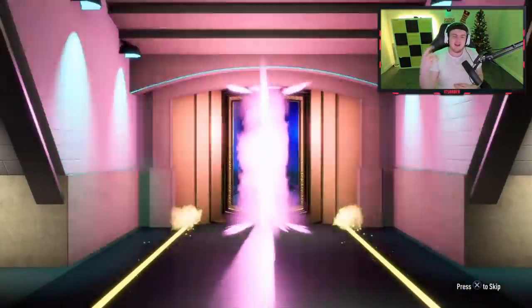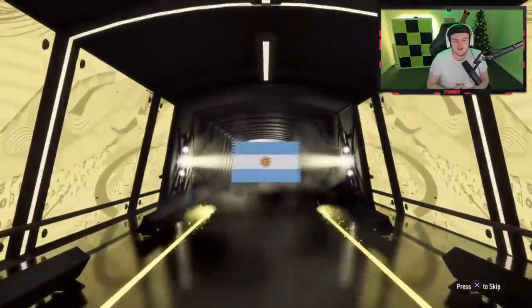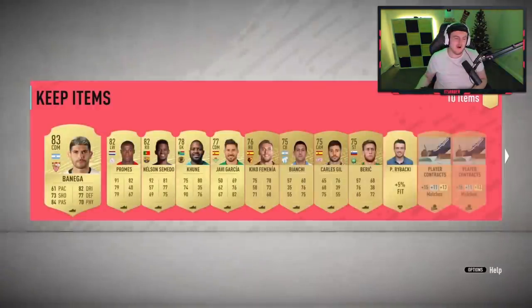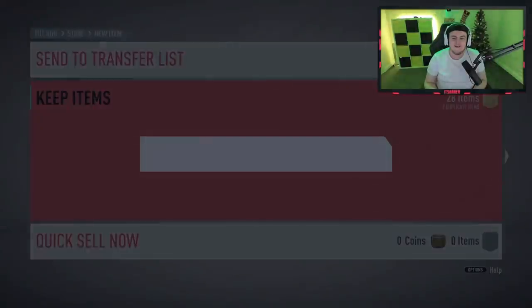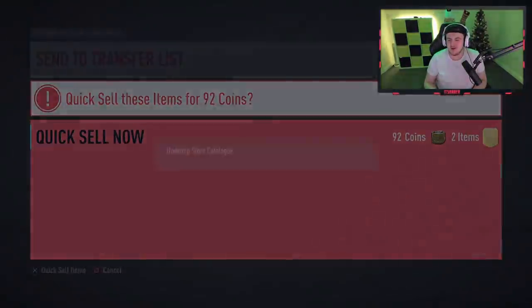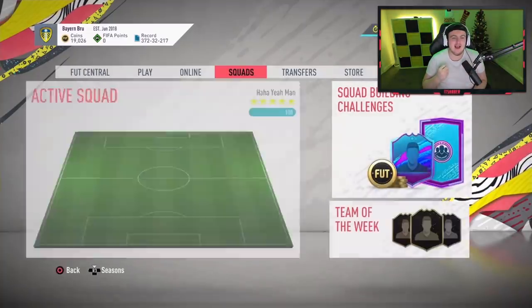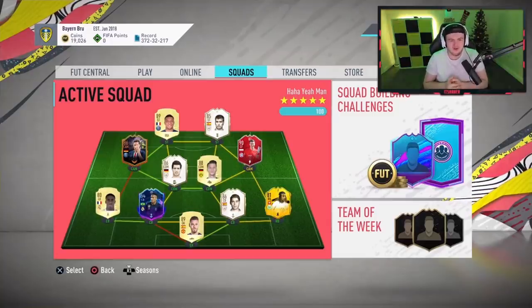We've got something in the second pack — is it going to be back-to-back UCLs? It's not, but it's going to be a board. Argentinian, CDM — it's going to be Ava Banega. That is absolutely lovely. Nelson Tomato in there as well — it's another 20k on top of that. That is beautiful, man. Finally we've got some huge pulls! 600k is going to do nicely for the squad. Let's go!